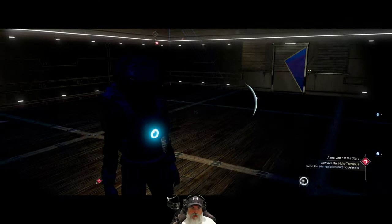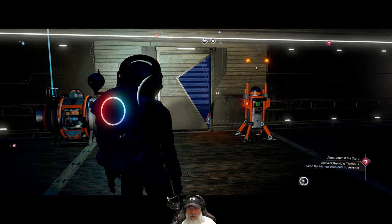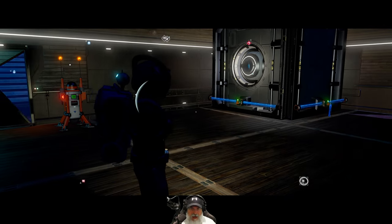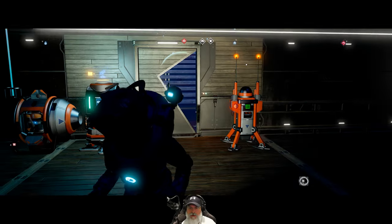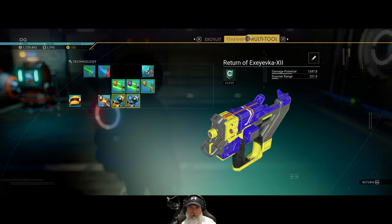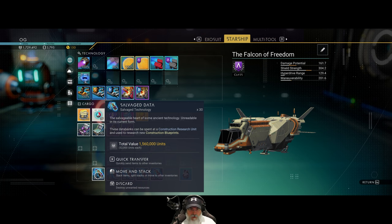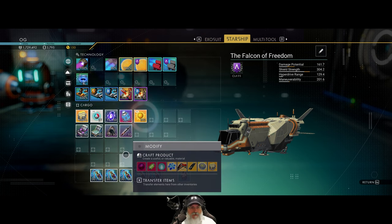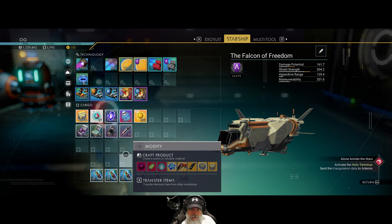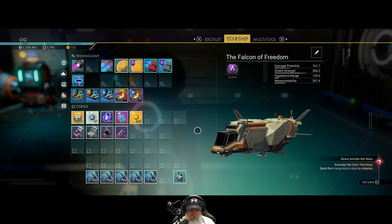Welcome back everybody to No Man's Sky. I'm an old guy gaming and in this episode we are going to work on base computer stuff. I've since found out that if we go through the base computer quest line we'll get some of the blueprints that we'd otherwise spend salvage data on. Each stack of salvage data is worth 1.5 million and change, so if we can get blueprints from the base computer quests, we can sell the rest and make good money.